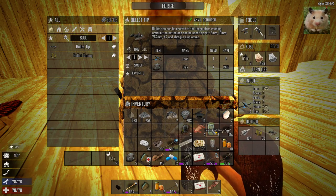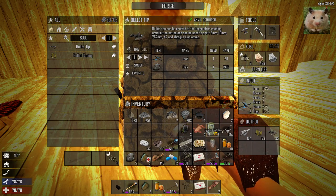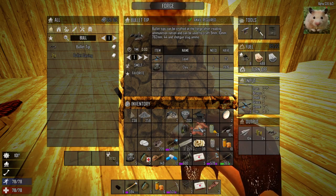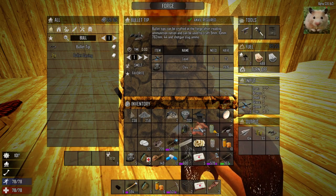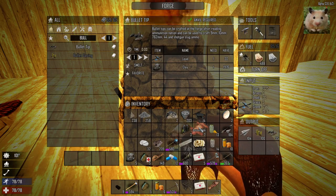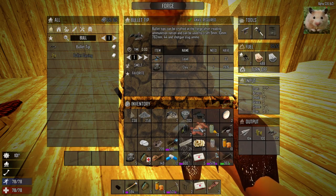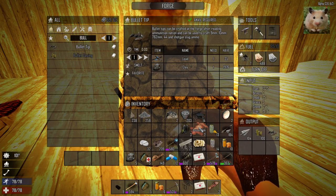It makes bullets fast. I'm going to make a bunch of casings and tips but I'm not going to make bullets yet. Mostly because I don't have all the resources I need. And secondarily because I'm not sure if I want to invest in making a bunch of sniper rounds or pistol rounds. Probably sniper rounds would be the best thing.